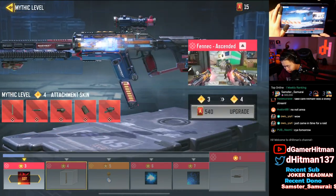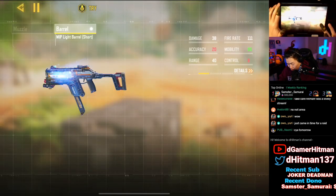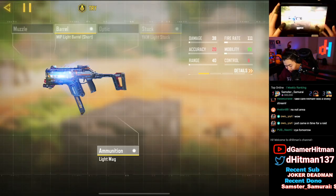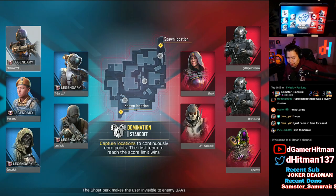Let's check the blueprint. It comes with the light barrel short, the YKM, akimbo, a light mag, and the laser sight Merc — which is pretty much very close to what I would use anyway.